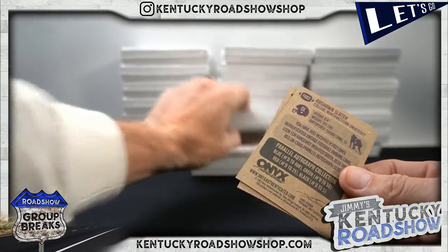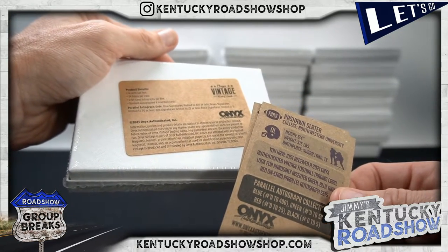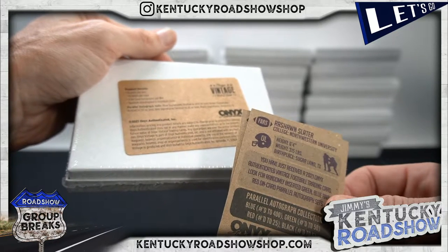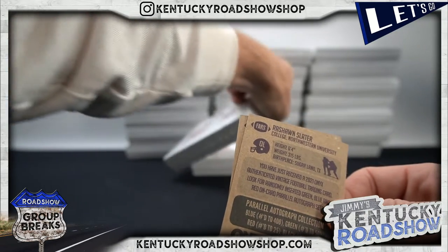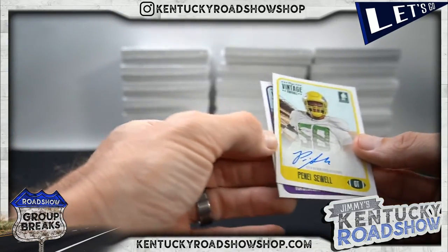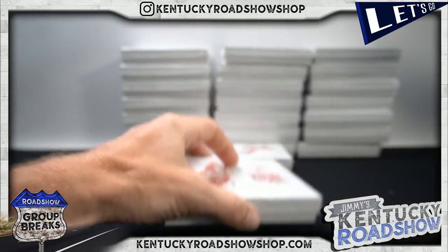What are they? Blue signatures to 400, green to 50 or less, red to 25 or less, black limited to five. So they were both blue, 400 or less.